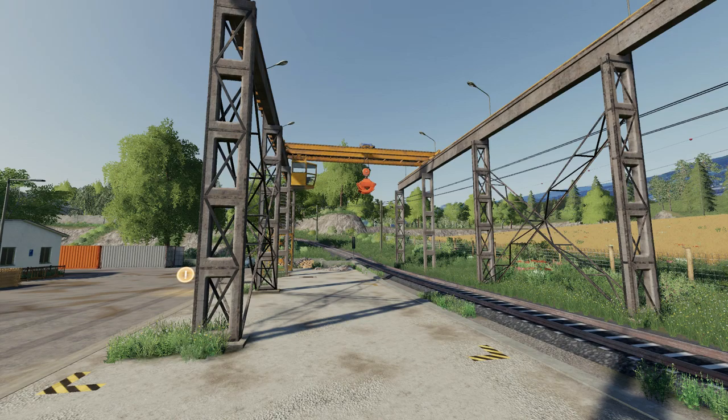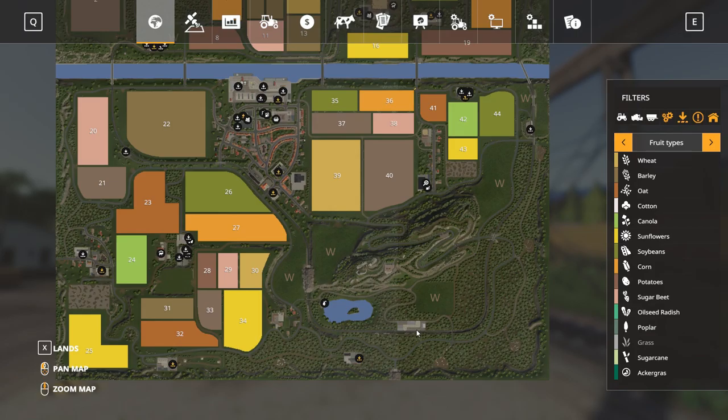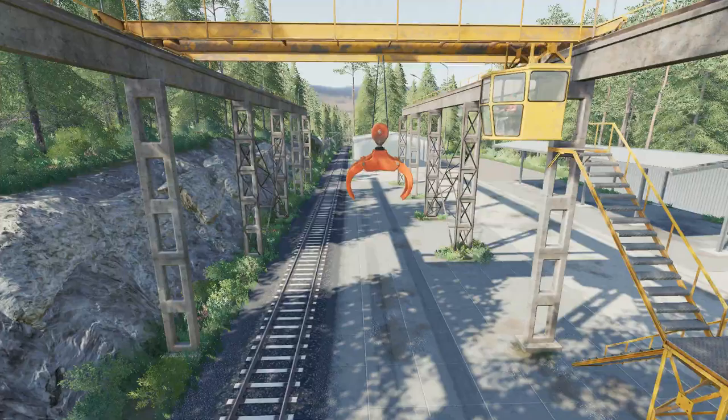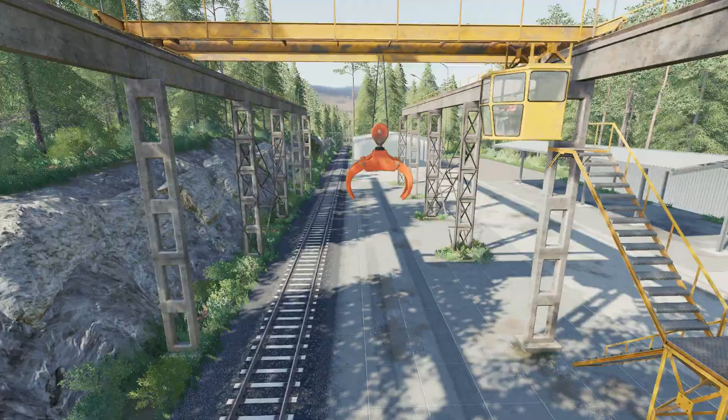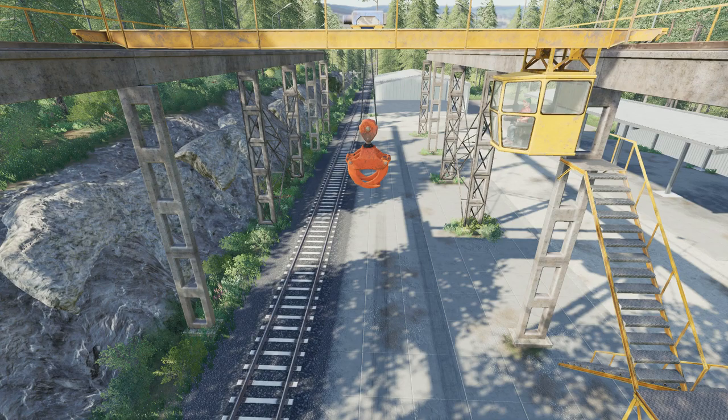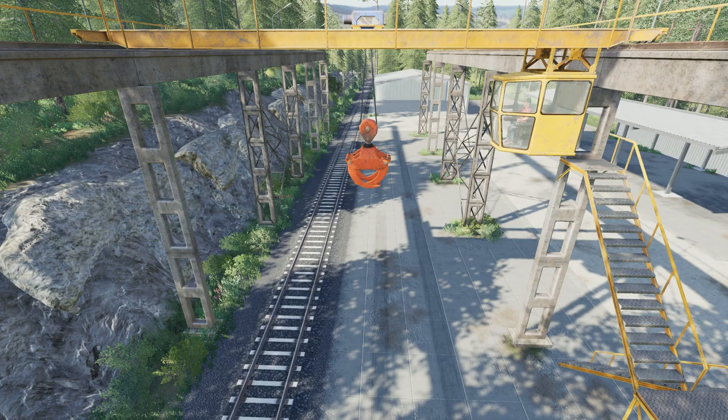Up at the northern part of the map, just south of field 14, there is a wood selling point with an operable crane. In the southern part of the map within the forestry areas there is another area where you can load up your logs, with a couple of empty storage sheds for vehicles and machinery. You can get in these cranes and use them to load logs onto the train, which can then transport them to that northern wood selling point.